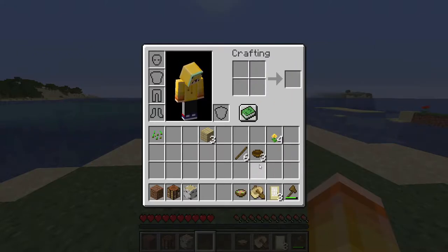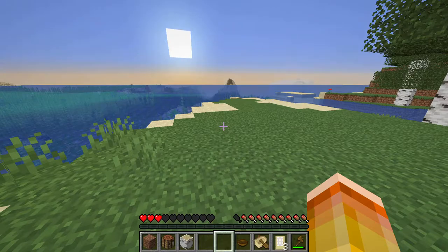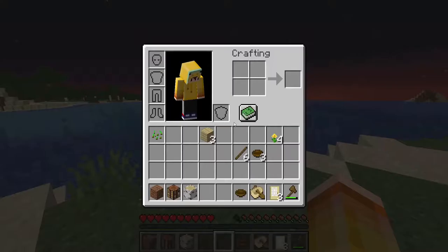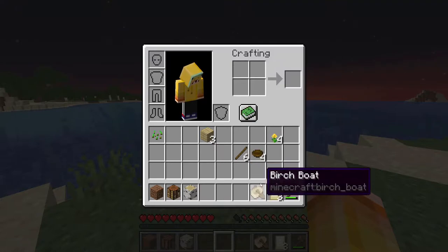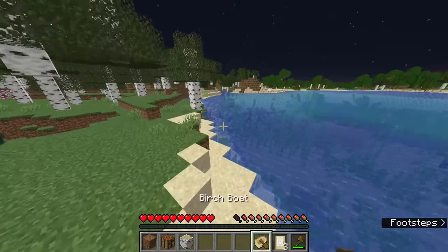The reason it's so good is it heals six and a half hunger bars. So as long as you have three and a half hunger bars left, it will bring you all the way to full hunger and it will give you loads of your health back. So now that you have your bowls, your boat, and your door, the first thing you're going to want to do is get into the ocean and look for shipwrecks.